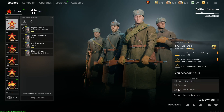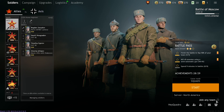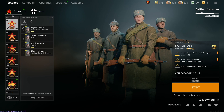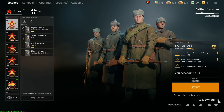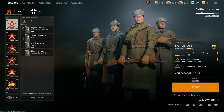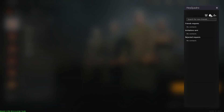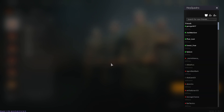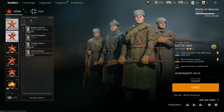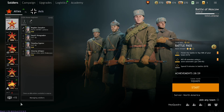For servers you've got North America, Europe, and East Europe — you can select which one. There's also the 'join any team' button which lets you play as either side in a campaign. I don't recommend selecting that at the beginning — focus on whichever faction you find more interesting and stick to one campaign, especially if you're a non-premium player. Here's how you add players to your friends list: search for friends and invite them to your group.